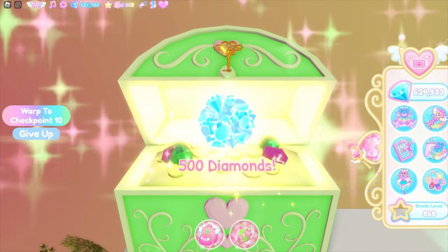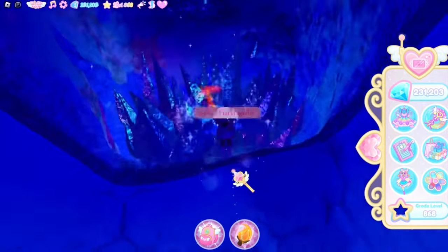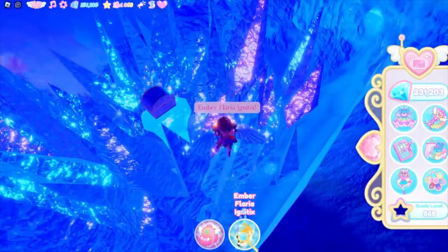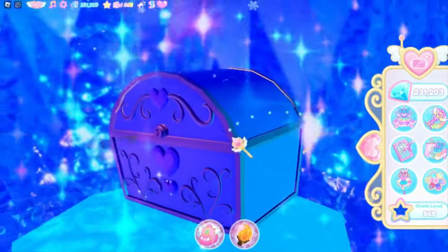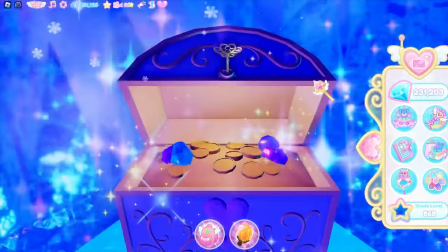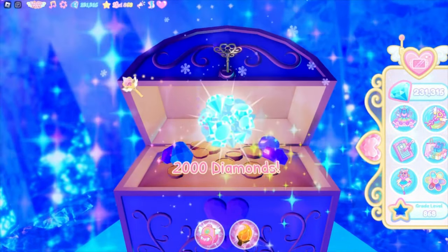For the fourth chest you will need the fire power so you can open up the ice wall and access the frozen chest. You just need to break the ice wall with your fire power, and in this chest we got 2,000 diamonds — that is very good. This is our fourth chest.